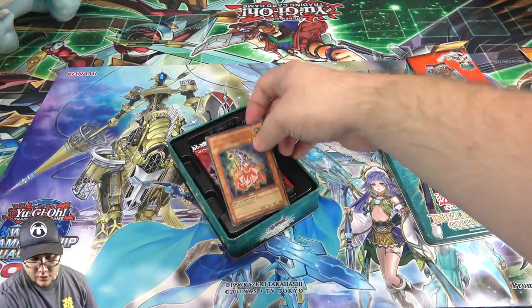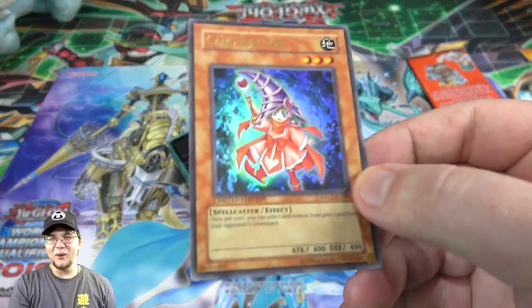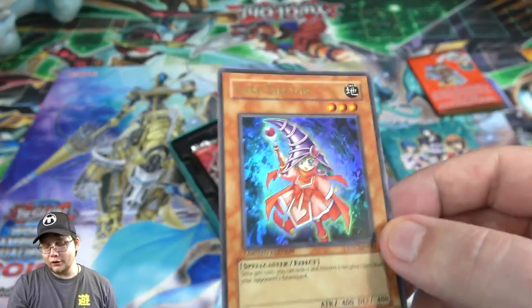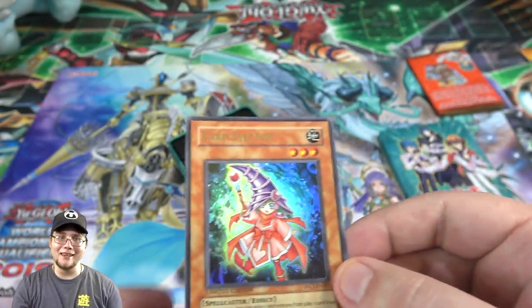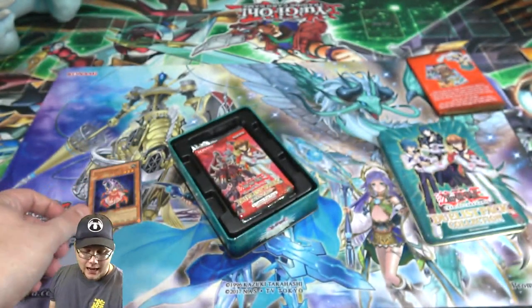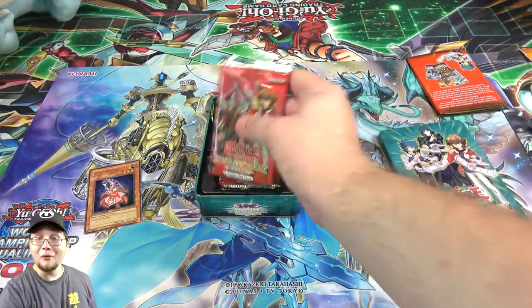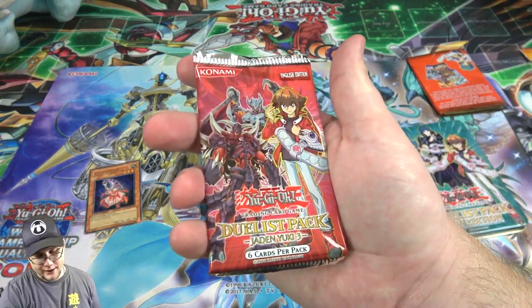So here we go — we have Card Ejector, that's the promo from this tin. It's a cool card I guess, but it was never that crazy. One of the other Duelist Pack collection promos that was better was when we got Prisma — I think that came out before this one and had Jaden as the Supreme King on the front. I wish I could find one of those at some point. Maybe we can. But first, let's go through the packs.